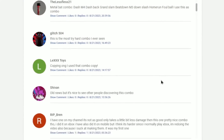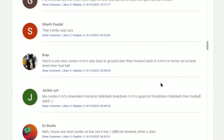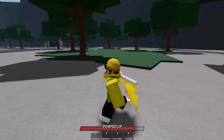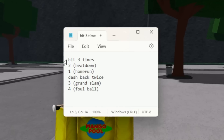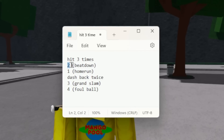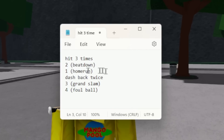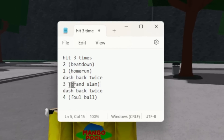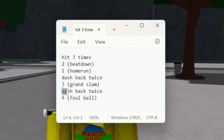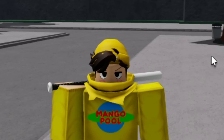If you guys are wondering how I'm finding these combos, I'm just scrolling through the comment sections until I find one. The next combo I found is actually a very simple combo — I think anyone should be able to do this. Basically, you wanna hit three times and then do number two, which is beat down. After that, number one, which is home run. Then dash backwards twice and do three, which is Grand Slam. Then dash backwards twice again, which is foul ball. If I manage to mess up this combo, I am quitting the Strongest Battlegrounds forever.